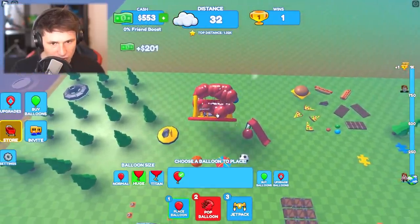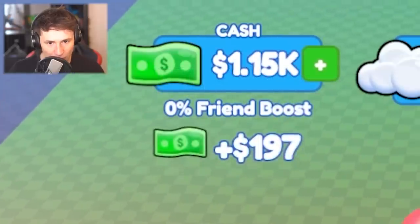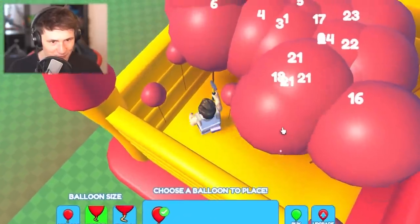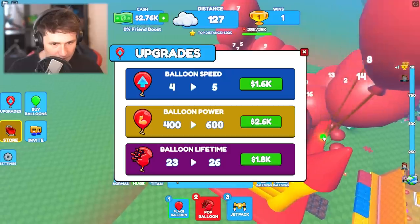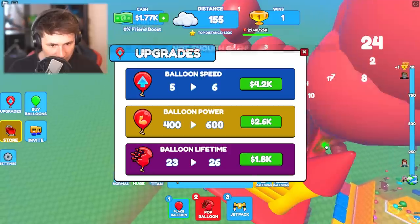It does not feel stable, but wow — the money is coming in. We're gaining 200 bucks. Arena, please, whatever you do, do not move. You have to relax — this requires a lot of energy. We're heavy. While we're waiting, let's get more balloon speed. We're making so much money here. Next up, we're gonna get more balloon lifetime.